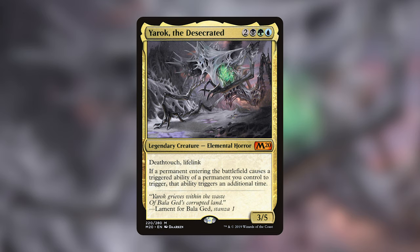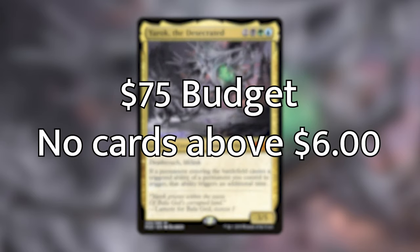And it's a creature, so it's a little bit easier to deal with than Panharmonicon, but it's definitely a lot more abusable. For this deck today, I have kept myself to a loose $75 budget. I kind of went over it, but my whole goal was I didn't include any card that cost over $6 at the time that I built the deck and recorded this episode. I basically packed this list with as many good enter-the-battlefield triggered abilities that you would want to play in a green, blue, black strategy.